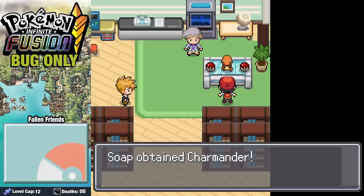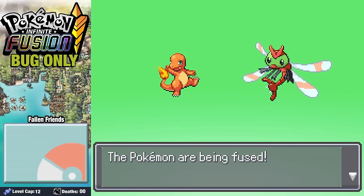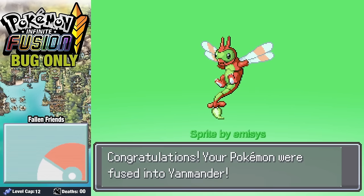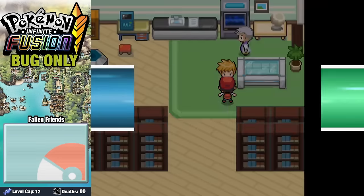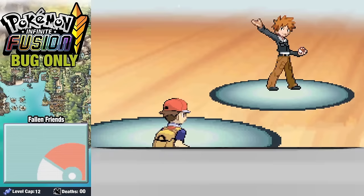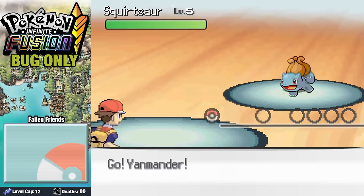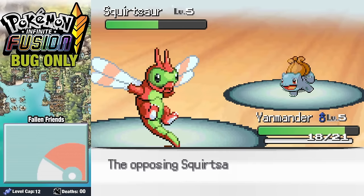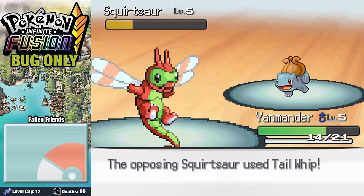Starting off in Professor Oak's lab, we're going to grab a Charmander as our starter Pokemon. And then for our first fusion pairing, we're going to go with Yanma with our Charmander. And the result, Yanmander, is absolutely adorable. Before we can leave Professor Oak's lab, Rando challenges us to our first rival battle, sending out a Squirtzor. Yanmander and Squirtzor go back and forth for a little bit, but ultimately our little bug boy comes out on top and we're moving on.